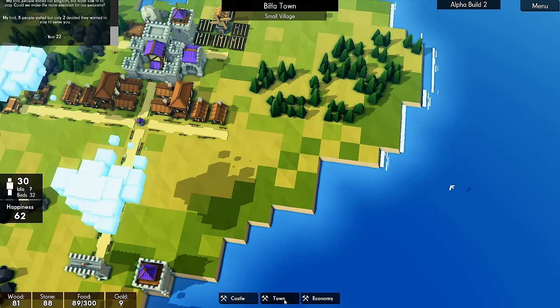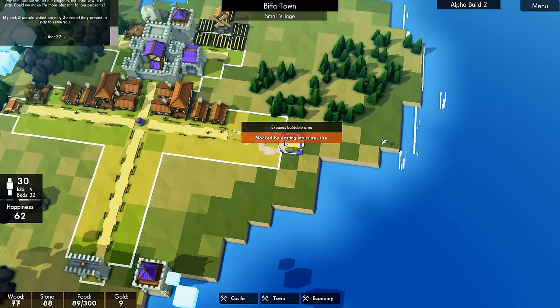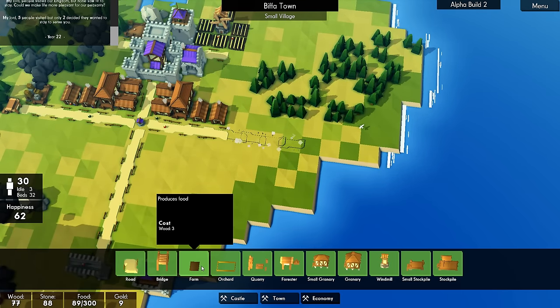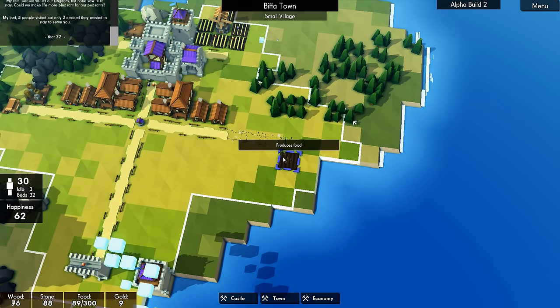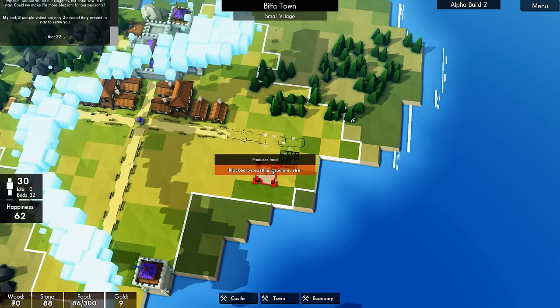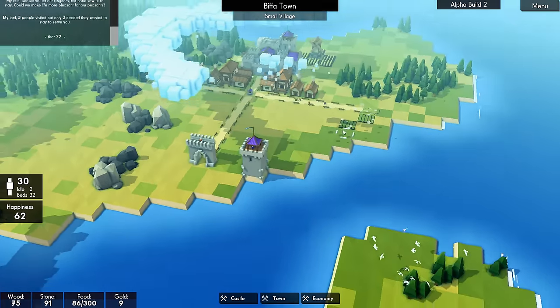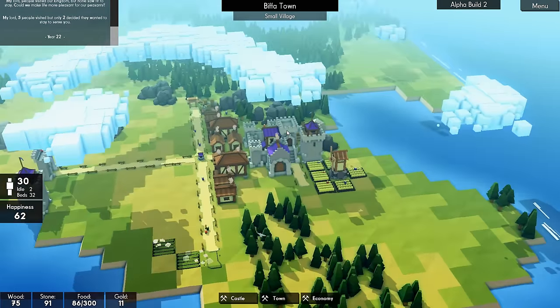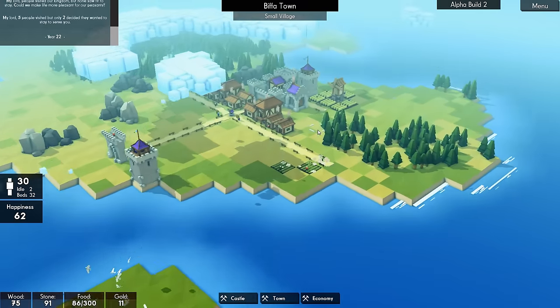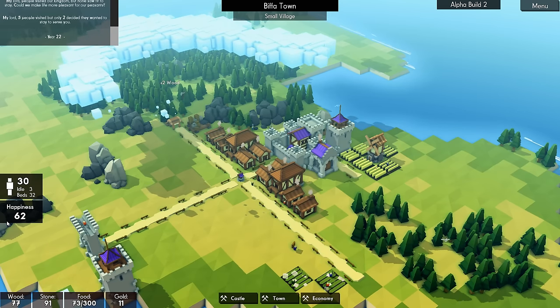Let's try and keep our food up as much as possible. We've got idle people. Let's get them building that. Hopefully we're covered enough for the first Vikings that will turn up at some point. Only two decided they want to stay — yeah, their happiness is down a bit.